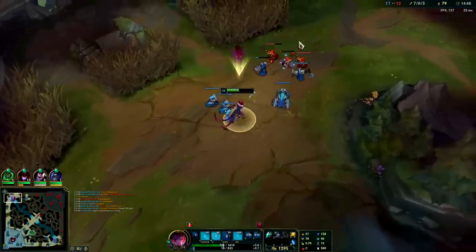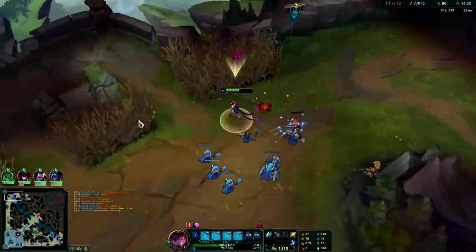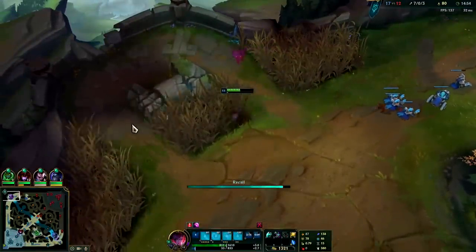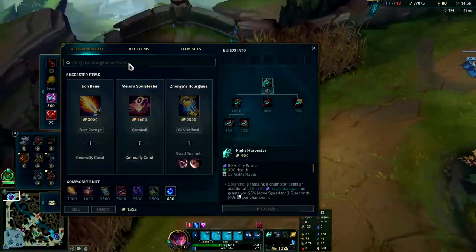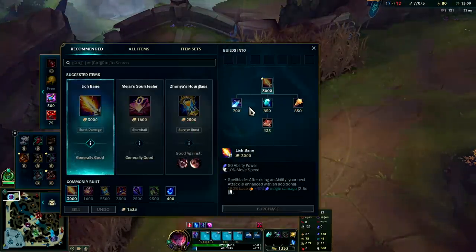I've got to just get out of here, I'm out of mana. Hopefully that dumps. I'm just missing so much HP — I'm going to go ahead and go Lich Bane second. Lich Bane is really nice for the movement speed.